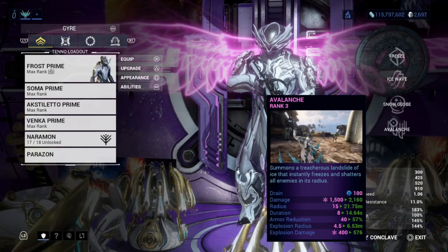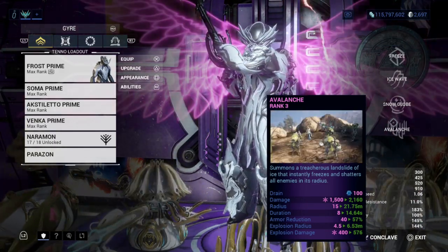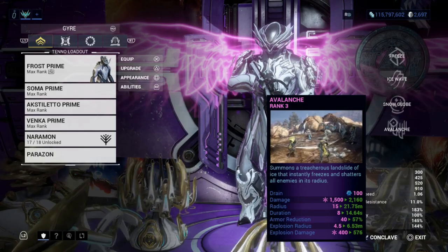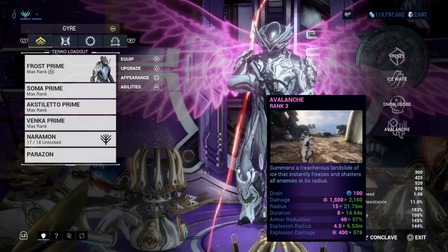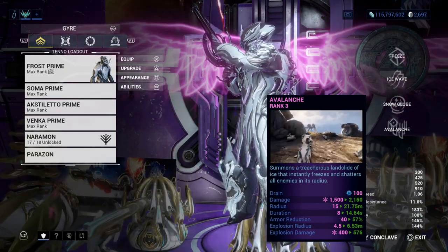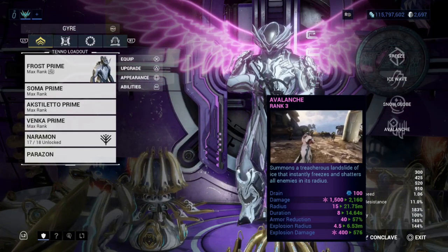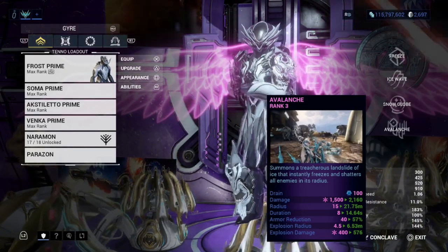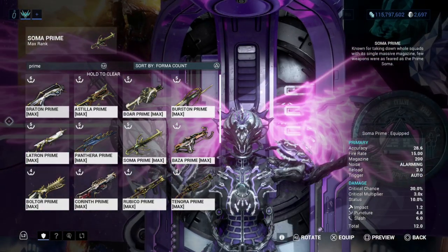Avalanche is a really great ability — one of the best in my opinion. It summons a treacherous landslide of ice, swarming everything with ice. After the animation, enemies either freeze in place or shatter apart. With good damage and range, Avalanche does amazing damage and makes enemies break apart. You can freeze them in place if they don't die, and building for duration will keep them frozen for a good while.